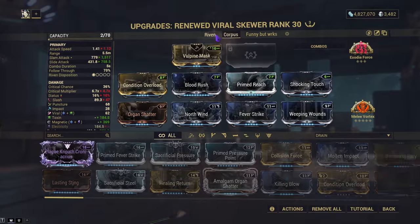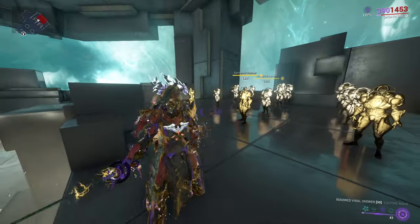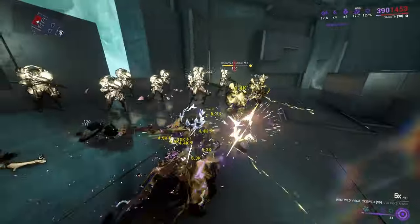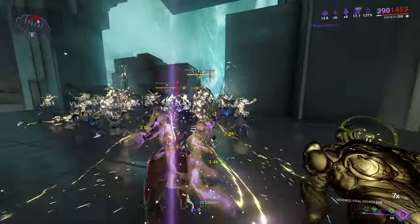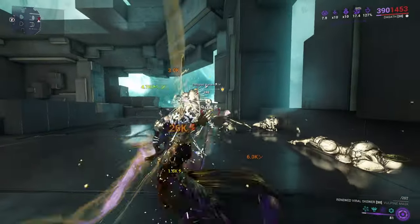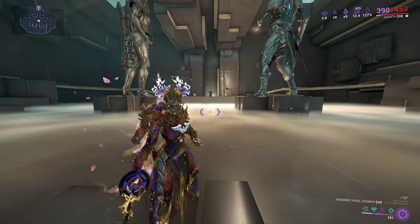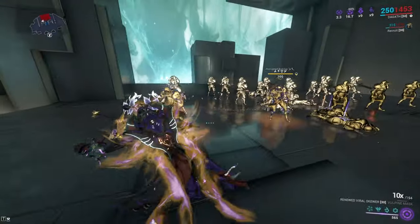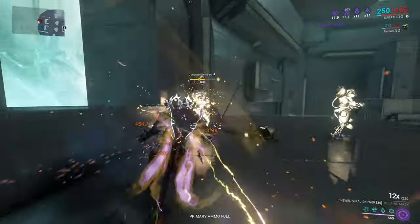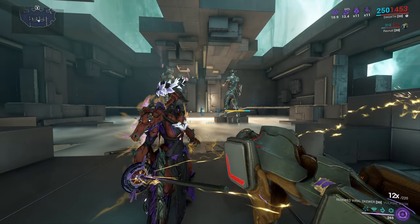I'll show you the two obvious builds that should work and then the funny one. With the build I'm using it has Conditional Overload, so ideally you'd want a Prime Me pet, but as just a base weapon it can do a good amount of damage — killing the low-tier enemies pretty quickly. Since it keeps applying status effects thanks to both arcanes, everything can die even without stacking multiple statuses. Let me get my pet to spread status effects — and as you can see, with Primed Reach giving more range and the arcanes spreading statuses, they die pretty quickly.